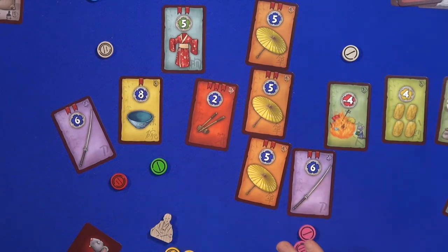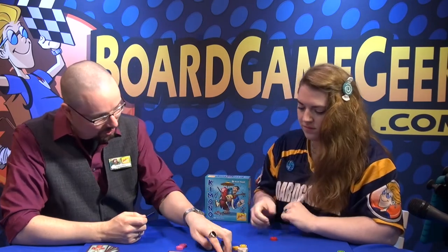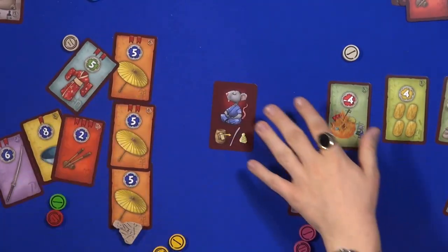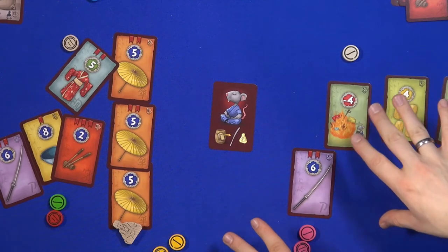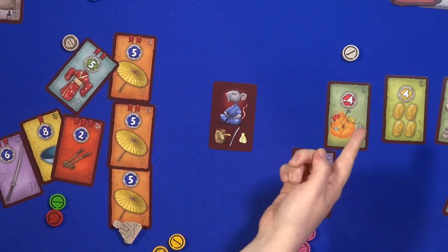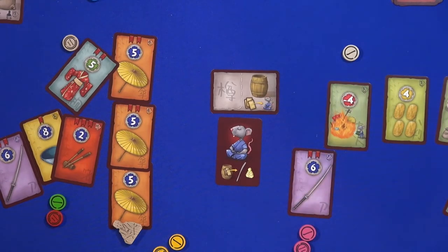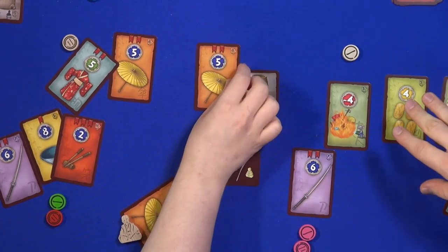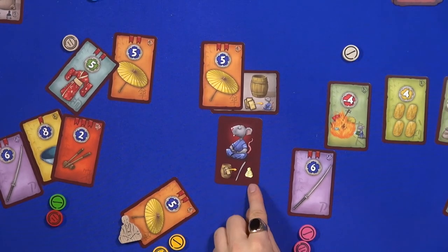There are a couple of special cards that let you clean out what you've collected so far, draw a random card, or duplicate another card. The little mouse is the apprentice. Any card that nobody picks up goes into this location right here — the barrel. The apprentice is going to clean out the barrel at the end of the round and get everything that's in there — sometimes good, sometimes bad. On top of that, the apprentice is also going to become the master for the next round and do the splits.